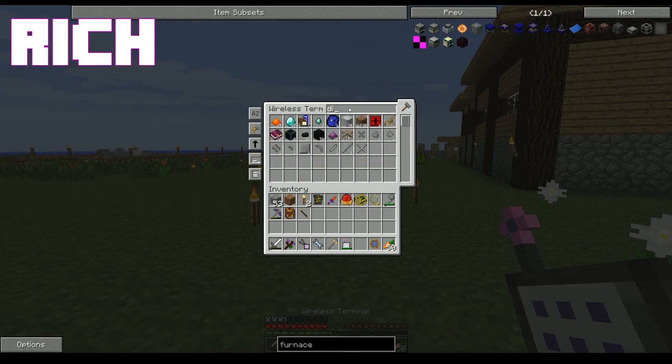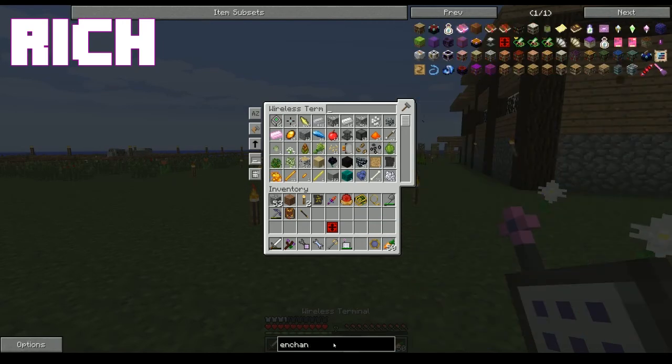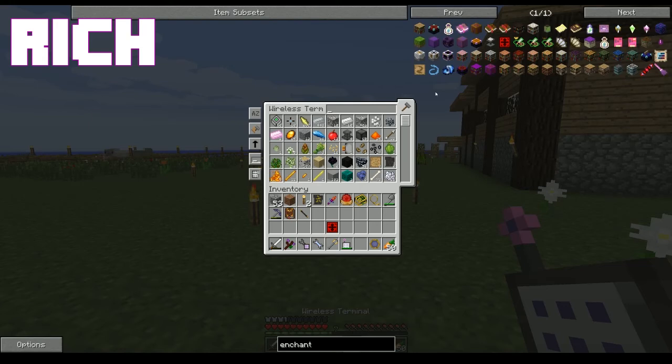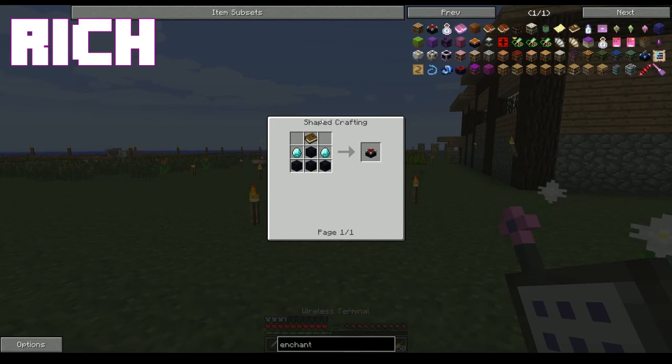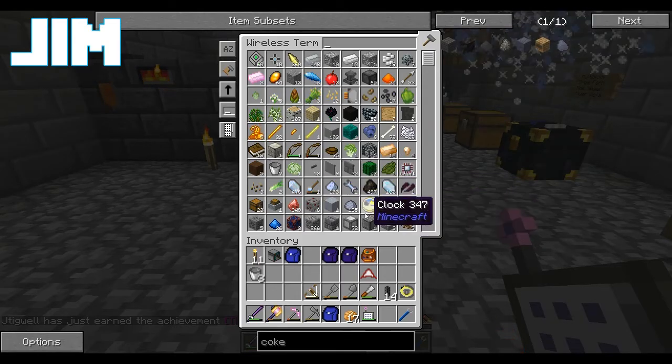Specifically, a Coke oven — which takes bricks and sand. So I'm going to need clay. Three times nine is twenty-seven, so I need twenty-six of them. I need four bricks, so four times twenty-six.